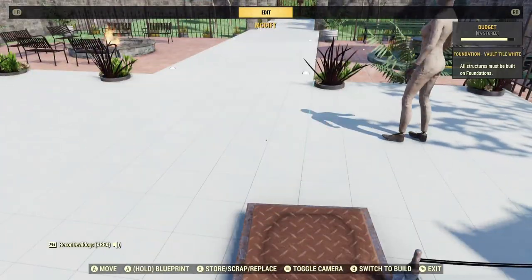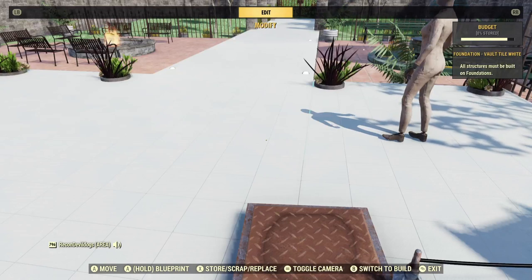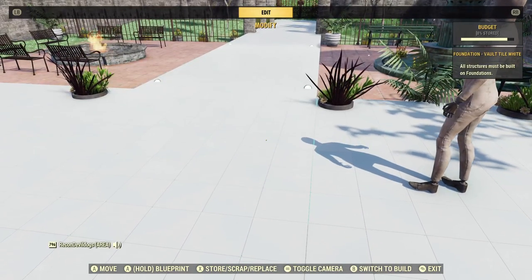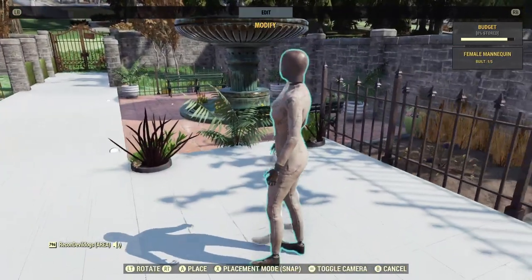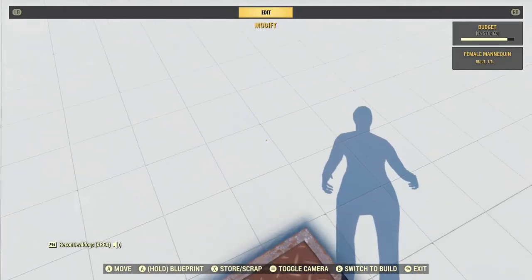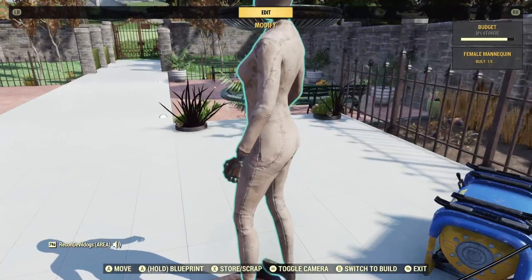It seems like each time they add something to the game, it screws something else up, because I was doing this before — over the weekend I was doing it without having to use a mannequin. A mannequin is better anyway, because you can sit back and watch it go down. When you're standing on it, a lot of times you can't see your object going down.